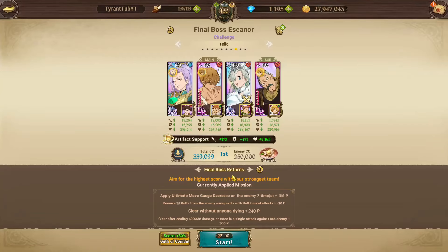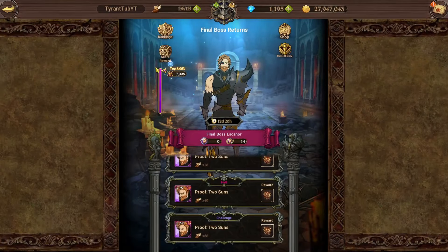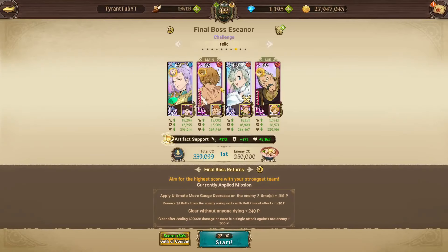Hello everyone and welcome back to another video. In today's video we're going to be doing Final Box Escanal again, but this time I was able to get top 3%. I'm going to show you the team I used, which was the Goddess team with LR Margaret, Red Tarmiel, LR Liz, and then Twigo in back.